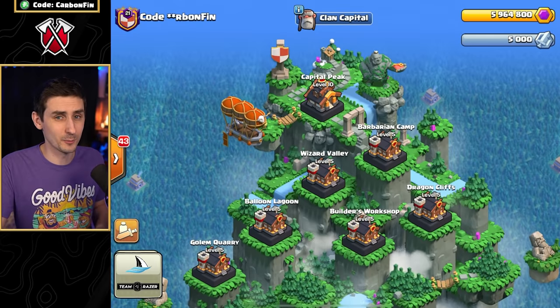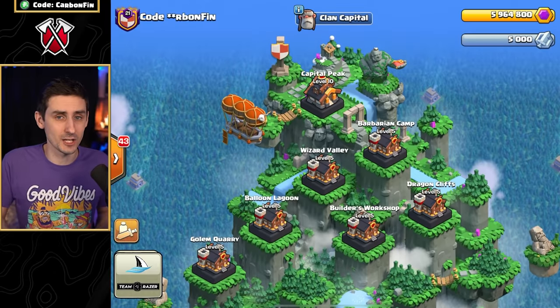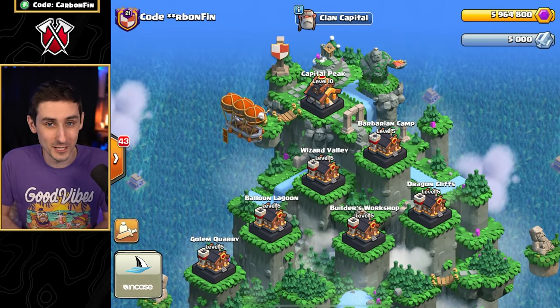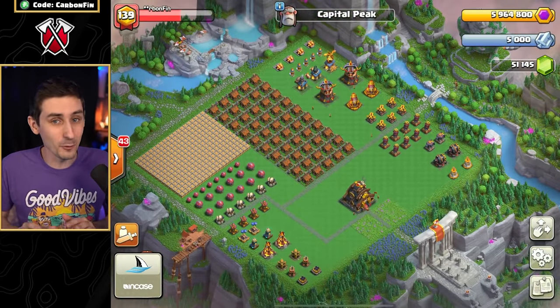What are the max levels for the Capital Peak and Districts? The max level for the Capital Peak is Level 10, and each District maxes out at Level 5. It will take many years to reach this point — I can only see full clans of 50 people ever maxing out, and that will take a few years, if that. Good luck maxing out the Clan Capital.